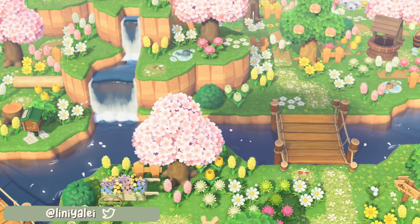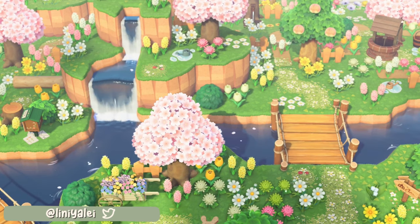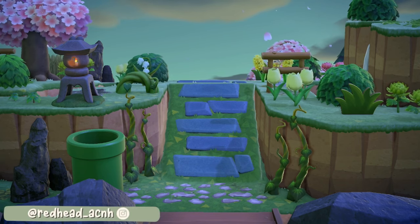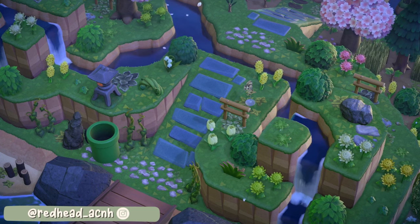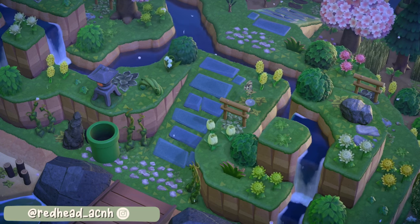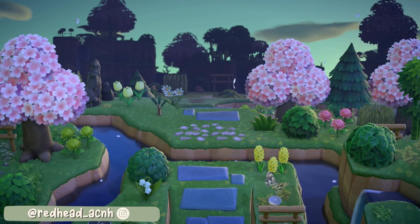It is truly a great way to design your entrance if you have a bit more space to play with. I don't think this would be as effective if your resident services is super close, but if you do choose a map like this it's definitely something to be inspired by. I hope you're ready for number seven because this is some of the most detailed water terraforming we have seen so far — and maybe some of the most detailed I've ever seen. This is by redheadacnh on Instagram, and as soon as you step off the airport you are greeted by an incline and you can already see how well thought out the cliffs are.